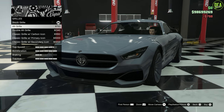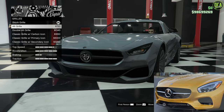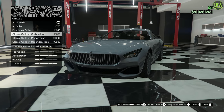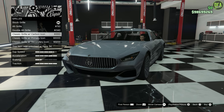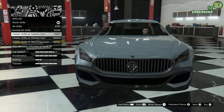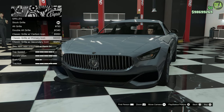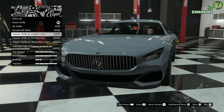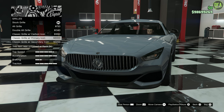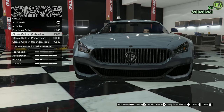For the grille, the alternate grille looks pretty much identical to a real Mercedes AMG GT — so that's cool. Then you have a double and a classic grille that's more similar to an AMG GTR or most performance models of the AMG GT. You can also change the logo to carbon, primary, or secondary. I'll stick with the carbon because if you do a bright color, like lime green, it's going to look weird. So essentially black, which is carbon in this case.